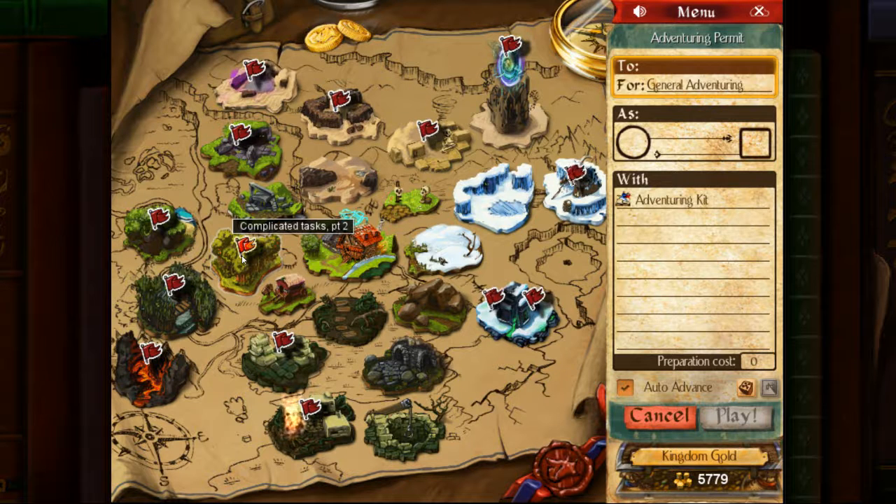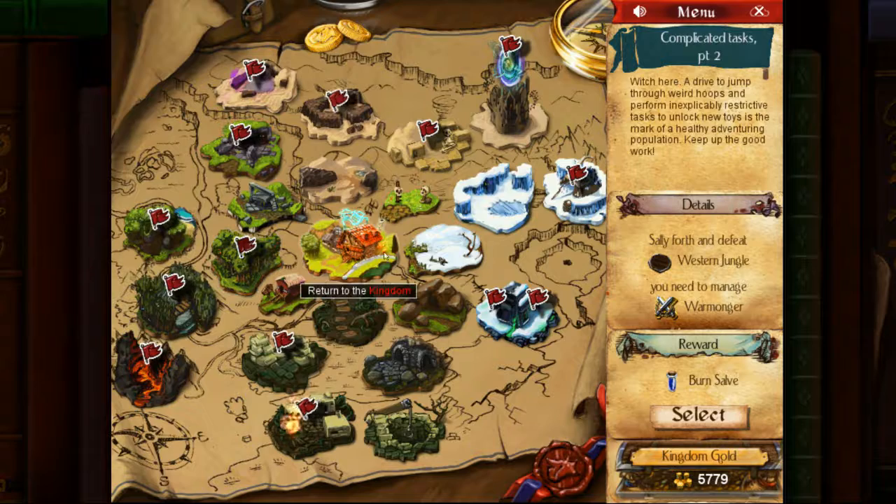Welcome back to JayPlaysAnyGames. We're going to be heading into Complicated Tasks Part 2, as we seek to unlock the witch's situation.